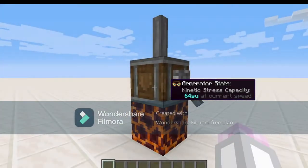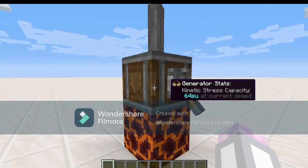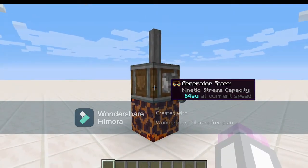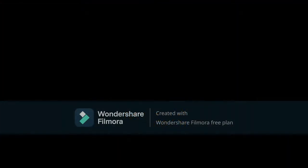If you are really desperate for a small amount of power, you could place an encased fan facing into a heat block. This is quite a step down from the water wheel, but you could use it to power something like a conveyor belt.